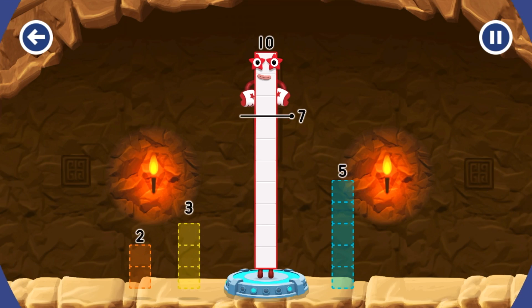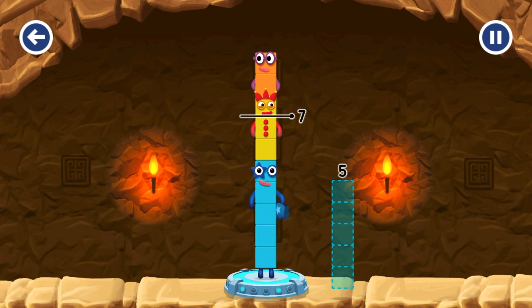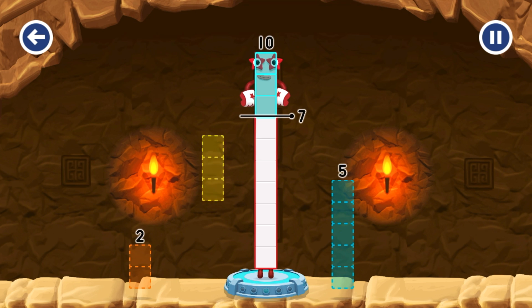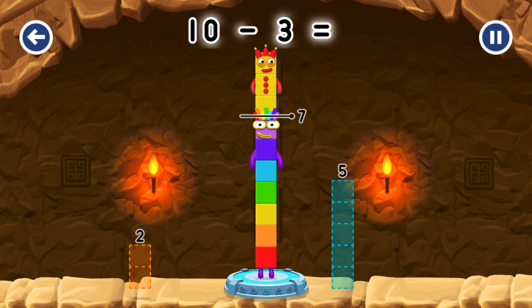Take number blocks away from 10 to leave 7. 2, 2. 3. Have another go. 5. Try again. 3. You cracked it! 10 minus 3 equals 7!